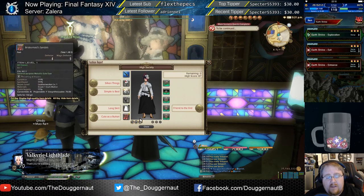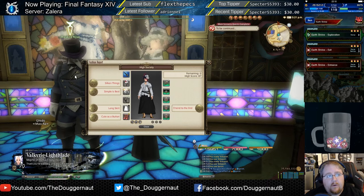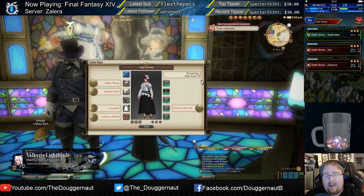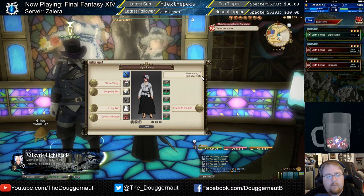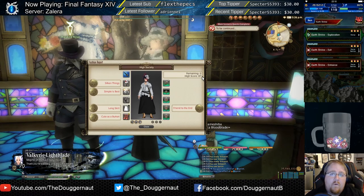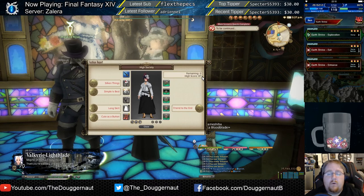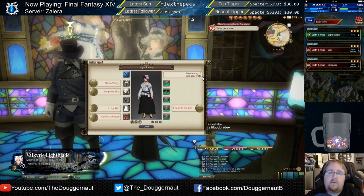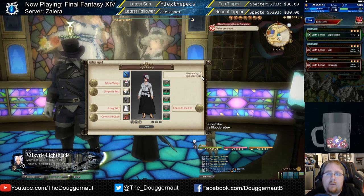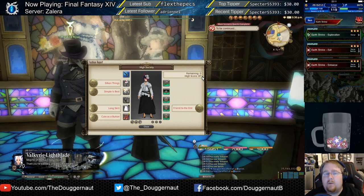After equipping all of these items — because you do have to have them equipped — you'll come to the Masked Rose. You'll have him evaluate your gear and he will give you a score. If you get under an 80, don't feel bad, you have four chances. Participating the first time will net you 10,000 MGP. Anything 80 or over will net you 50,000 MGP, so you have the potential to get 60,000 for the week. Hitting 80 will give you an achievement, and hitting 90 will give you an achievement.